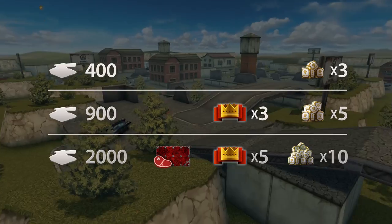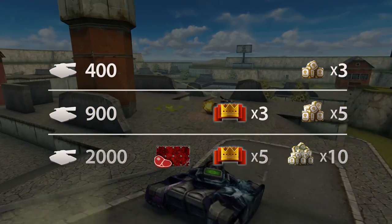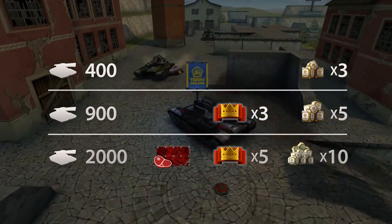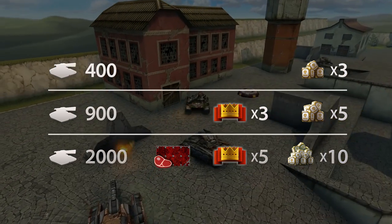It's quite a challenge, but we've increased the rewards. 400 kills bring you 3 gold boxes. 900 kills bring you 5 gold boxes and 3 days of premium. And if you can hit 2000 kills in 2 days, you will get 10 gold boxes, 5 days of premium, and the Stake paint, if you don't already have it.